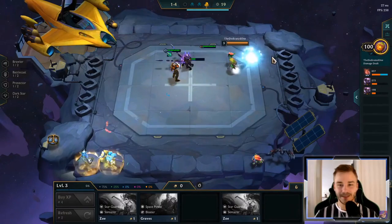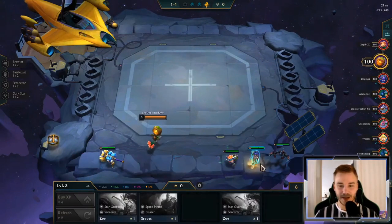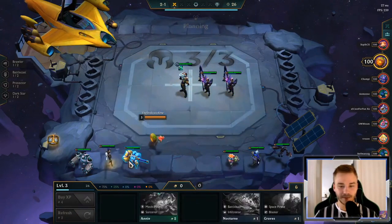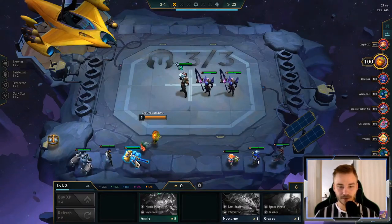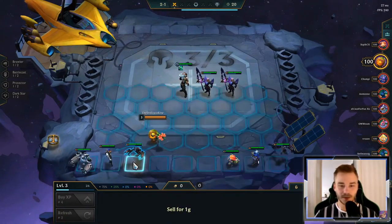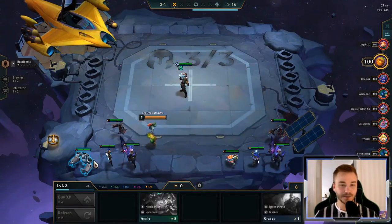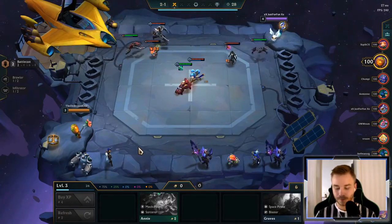Yeah, let's actually try to go for it. But shouldn't you have like a GA just so she actually stays alive? Isn't that worth it? Nice — first bit of Shojin. Let's do it right away.